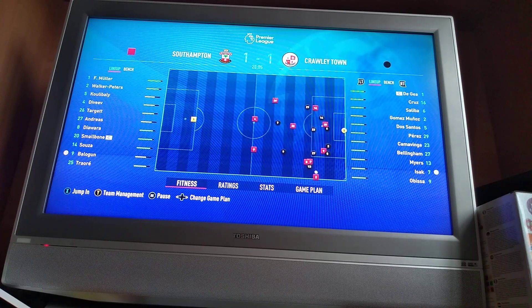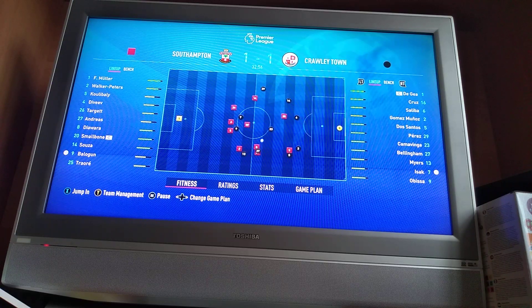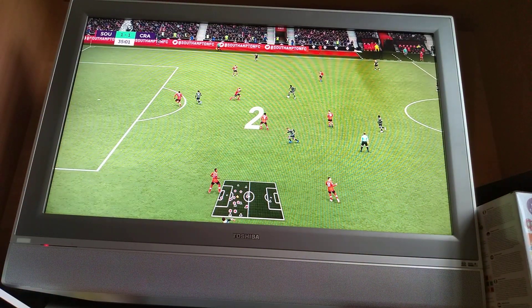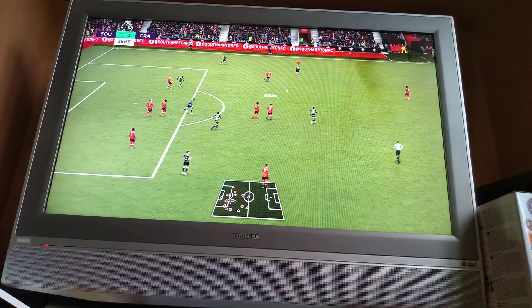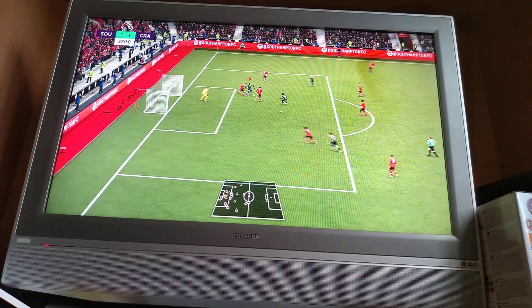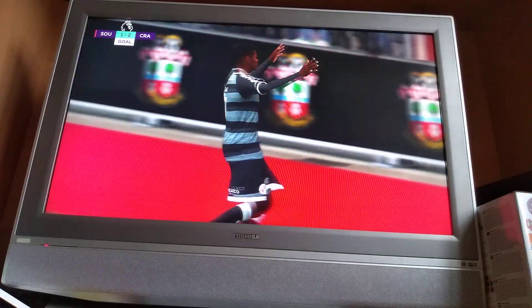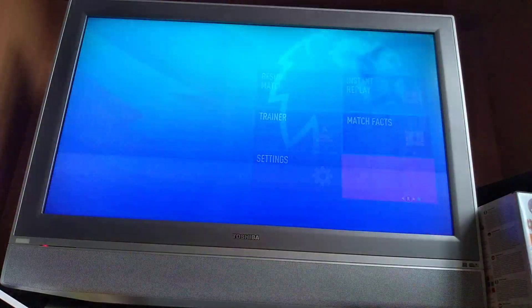Good tackle from Bellingham. De Gea with a big save — we nearly conceded from the corner again. We've got to watch out for those aerial threats. Balogun got there first, so we need to watch out for him. Great skill from Ezak and then the finish as well! How did Ezak manage to do that? When I did the fake shot I went into a bit of trouble, but Ezak is Ezak — he managed to find the net in the end, and it's 2-1!